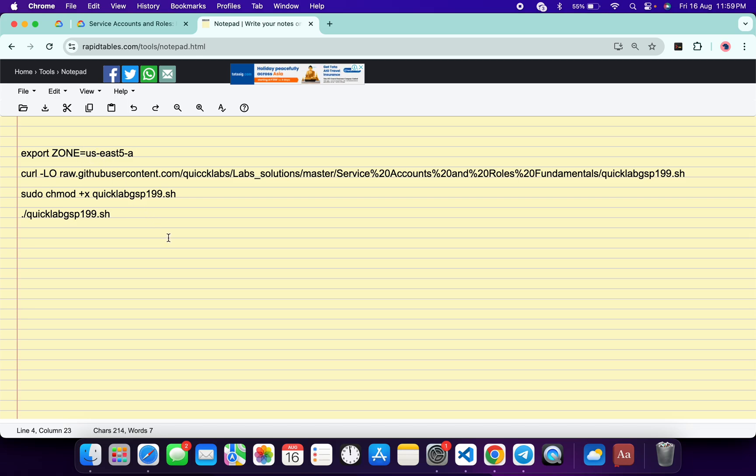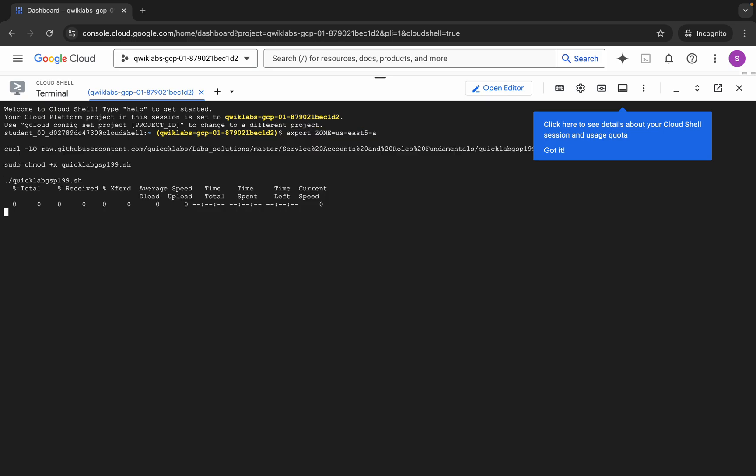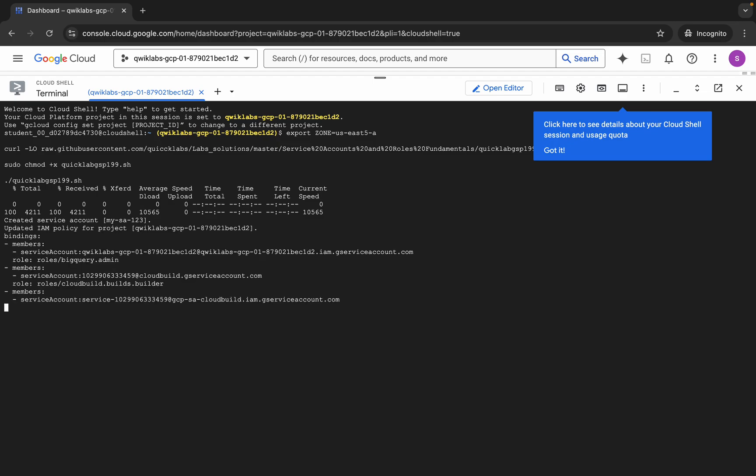Now copy all of this command, come back over here, paste it, and hit enter. Wait for a second and then click on authorize. Now you just have to wait for this command to execute, and once it's done you are done with this lab. Just wait for a couple of minutes and after that we will check the score for the lab.